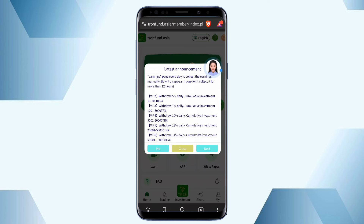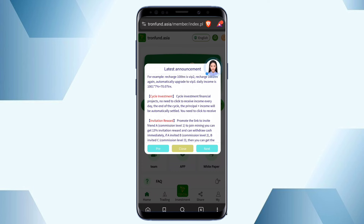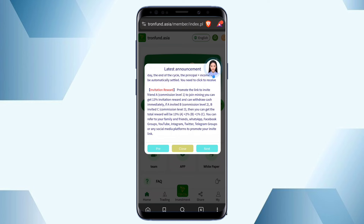Mining investment means you can get profit through the VIP earnings. Cycle investment means you get profit when the cycle is complete. Invitation reward means you can get 13%, 2%, and 1% — a total of up to 16% as referral commissions.